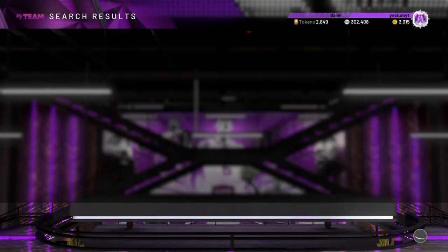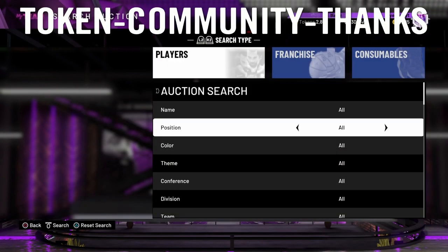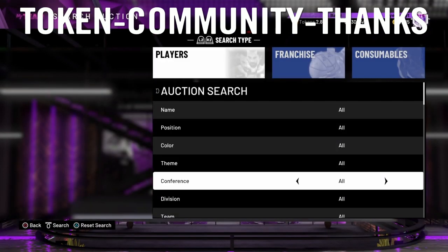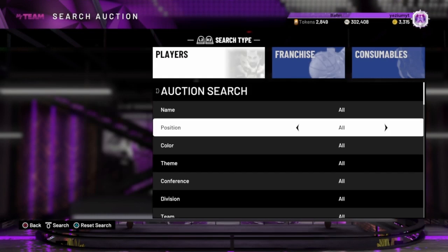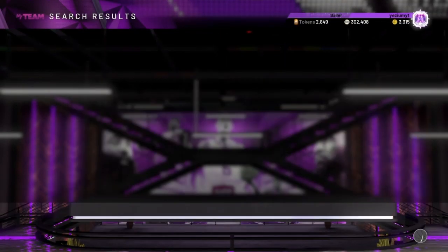The third one is the Token Community Thanks code - I'll put it on screen for you guys. This one is for some tokens; I don't remember exactly how many, but it's another locker code for tokens. Tokens are important in this game if you are new and don't know about that.